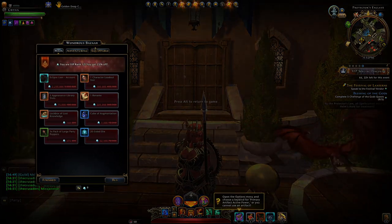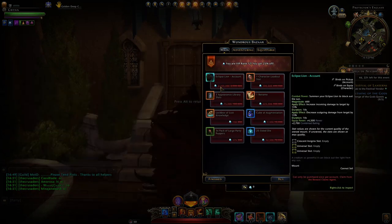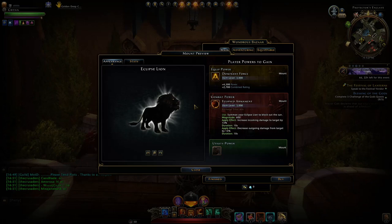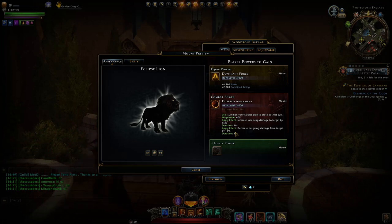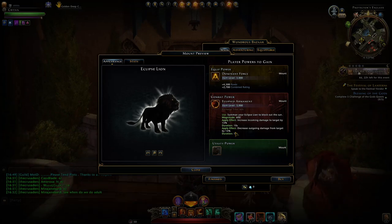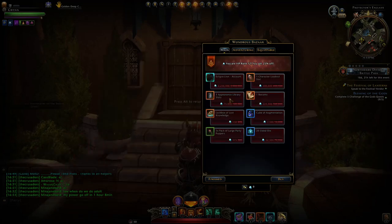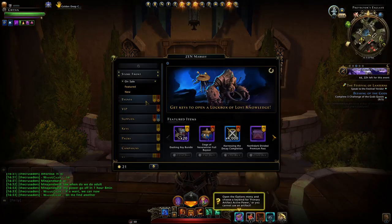In the Wondrous Bazaar we have one of the best mounts for supports right now. If you have VIP 12 you'll have 25% off and it will cost you 2.25 million — pretty cheap for a mythic account-wide mount. It has the combat power Eclipsed Armament, which increases incoming damage on targets and decreases their outgoing damage, helping your team deal more damage while also taking less. This will be vital in the new trial, so healers and tanks should make sure to have it. It's only on sale once a week every half year or so.